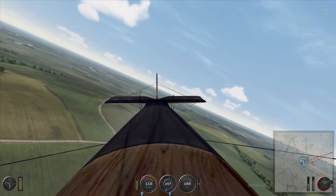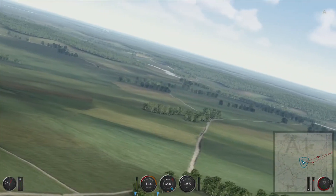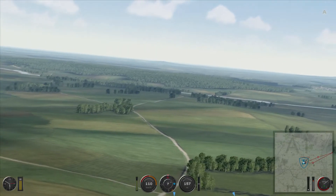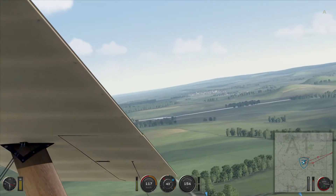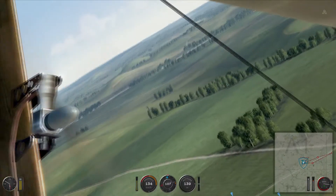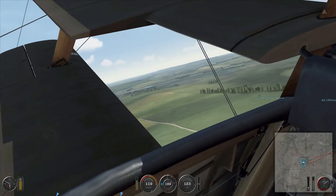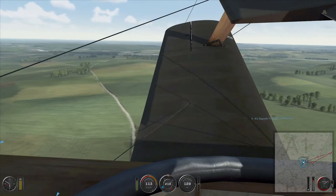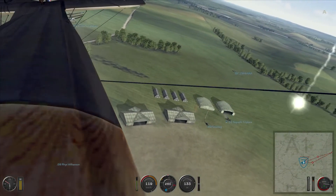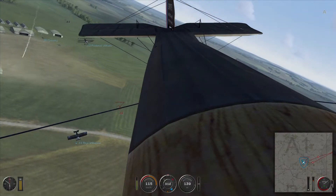I'm actually going to show you their landing because one of them is pretty epic. I'm trying to locate him — that's the flight leader coming in with his upper wing all broke, and he's landing. He's almost on the ground — here he goes. And... boop! He flips over! He hits the ground and flips it over.